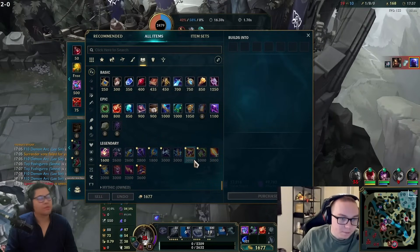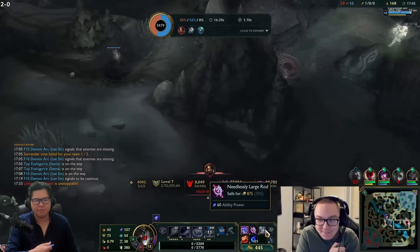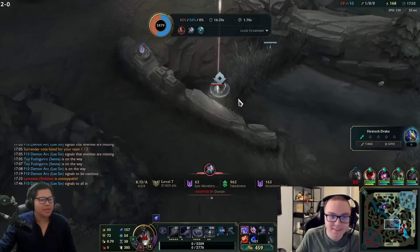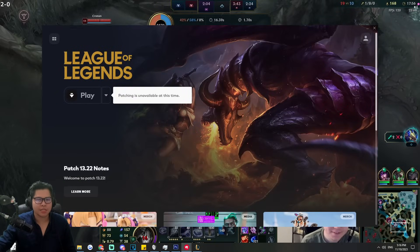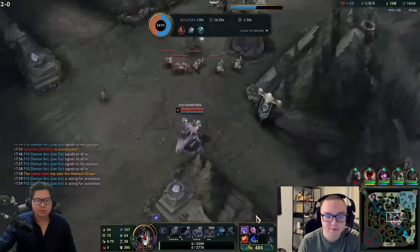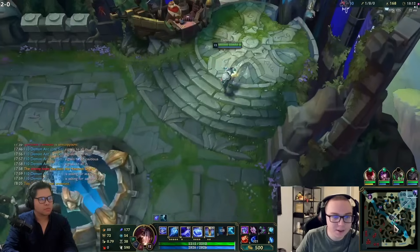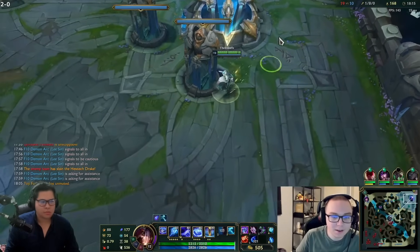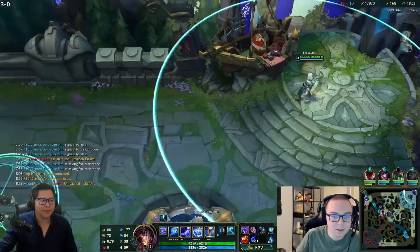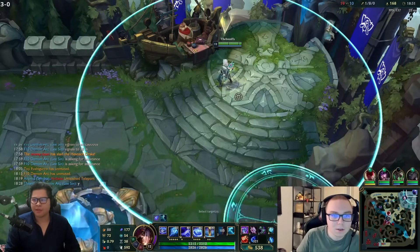I've actually taken one tower. I'm curious how much gold he's actually behind Nidalee - he might go into the replay for this. At 17 minutes we'll see how much gold he's actually down. I need Seraph's or Archangel's - it's 50 gold short. I have a feeling he's only down like a thousand gold. The tier two tower is actually very valuable.